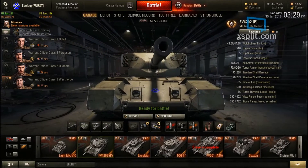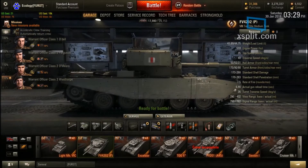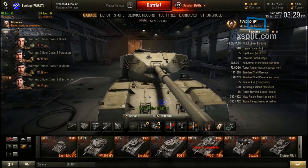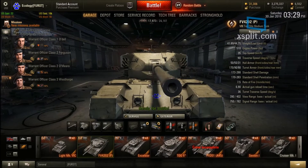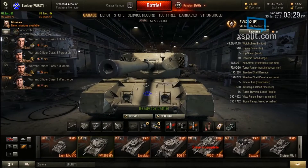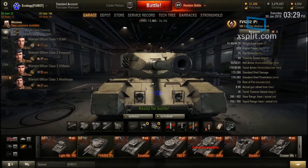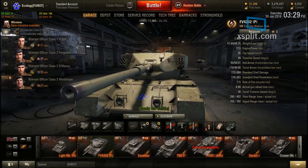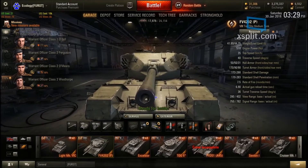This gun has 10 degrees of gun depression, which is fantastic — you can poke over that ridge line and shoot. It has 20 degrees of elevation. Standard shell damage is 173 to 288. Standard shell penetration is 170 to 283, which is fantastic. This 20-pounder is amazing — I forgot how good it is. The rate of fire is 7.5 rounds per minute, which is kind of slow. I expected the 20mm to reload faster and have better accuracy, and the aim time isn't really that great on this gun either.